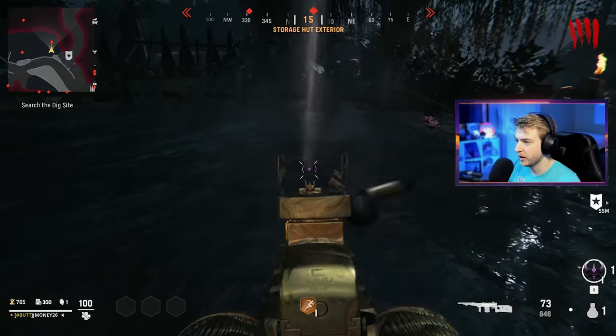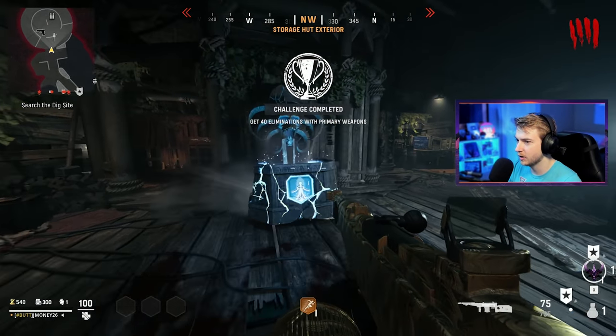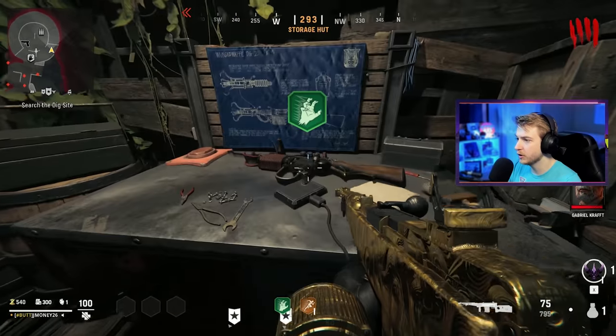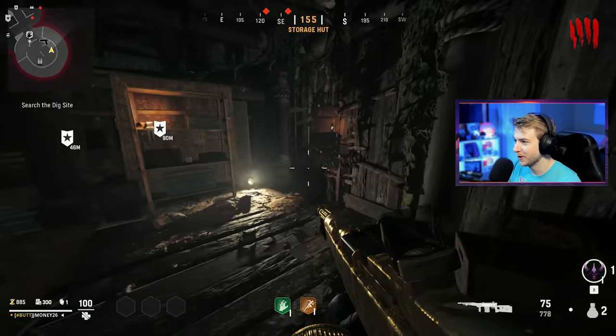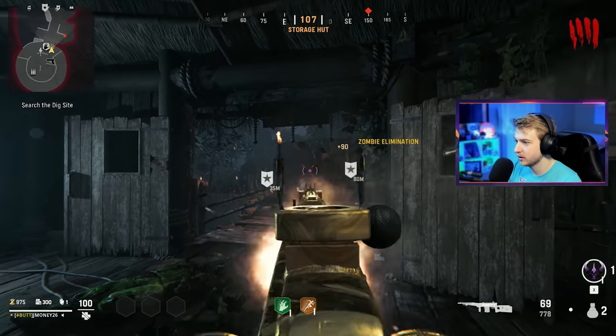I've got to give them props where it's due — they knock it out visually in this game. We get another perk in storage and it's Speed Cola — we'll take that, or at least their version of Speed Cola. Oh, this is where we build the Wonder Waffle! There's a part of it. We've got to find the parts for this thing. It's not that big of a map though, so I'm sure we'll be able to find it.